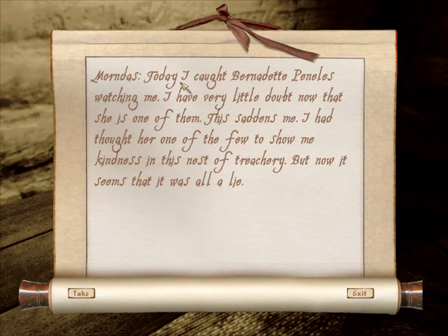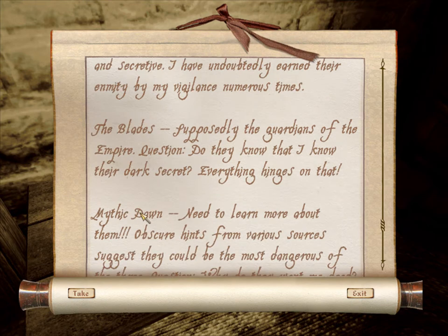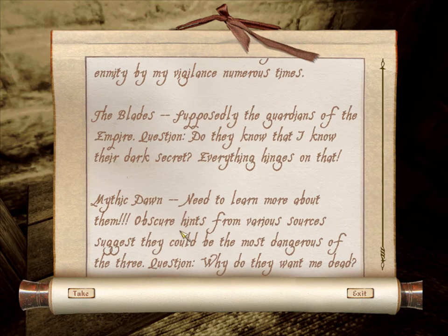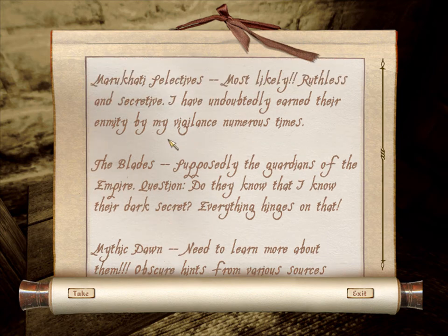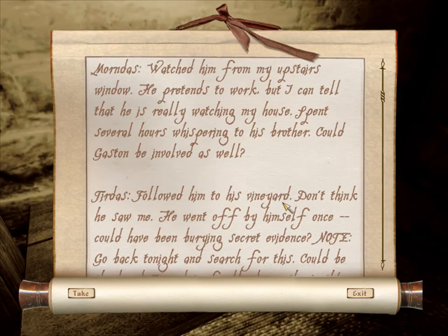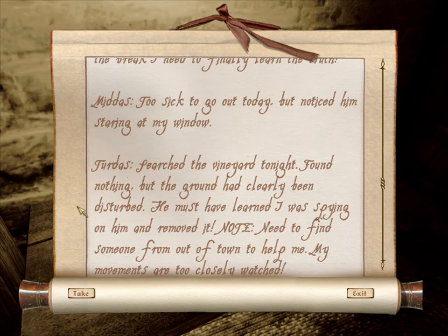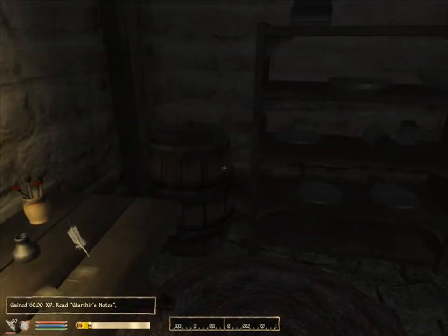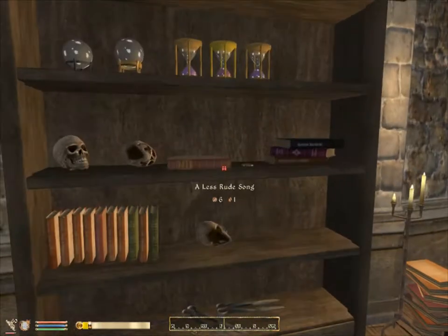These notes change based on what you tell him. There's some stuff. This is interesting because — Mythic Dawn. And they are the most dangerous of the three. How Glorifer learns of the Mythic Dawn, I don't know, but he did. And what the Marukati Selectives are, I really don't know. He really needed professional help. And that silver sword did him a lot of good. Supposedly.